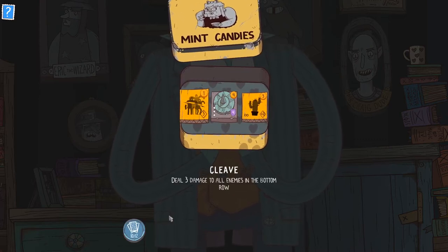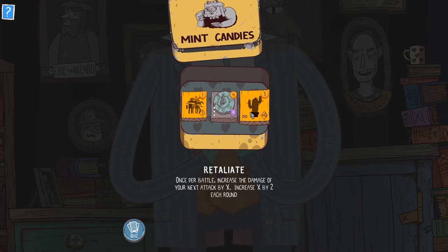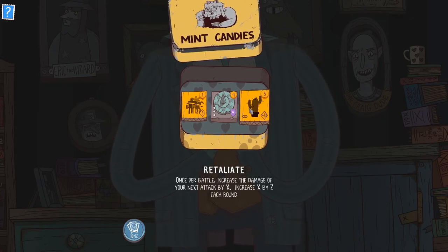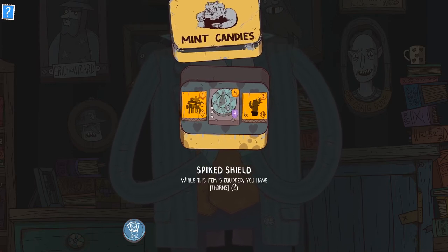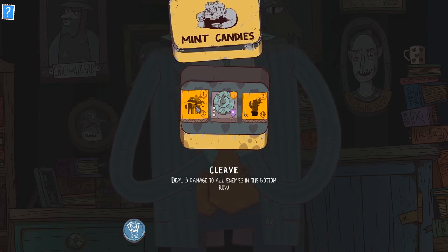Victory! My max deck size has increased by two, and I get some of these blue things — whatever they are. Mint candies! Cleave: deal three damage to all enemies in the bottom row. Spike shield: when this item is equipped, you have thorns. Retaliate: once per battle, increase the damage of your next attack by X, increasing X by two each round. I always love getting thorns in any game — somebody hits you, they take damage. I'm gonna go with Cleave, though, because it's cheaper.